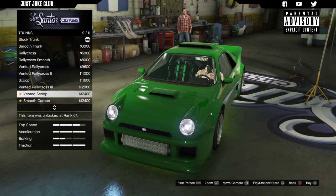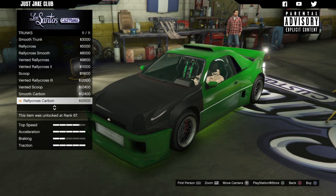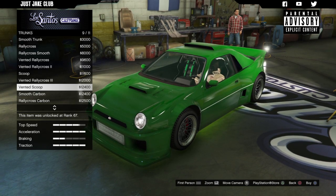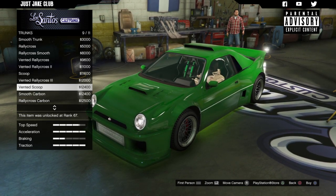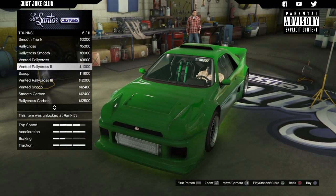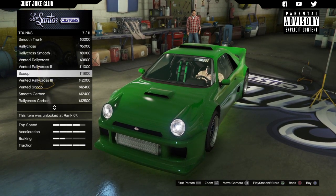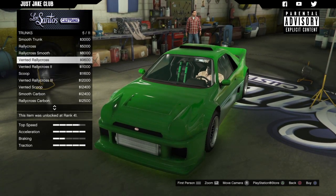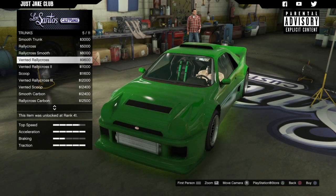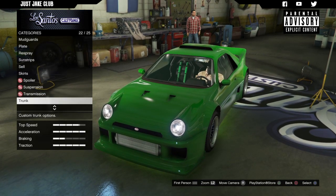We've got a vented rally option without lights, and then options with lights. You can even carbon the whole top of the car — a lot of these are pretty unique and someone could make really cool modification builds out of them. But I don't think any of them suit what I want to do. It's already got a scoop on the roof so another scoop on the hood is a bit too much. I think the stock trunk looks pretty sweet so I'm going to stay stock.